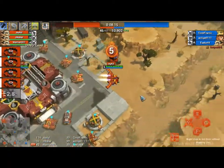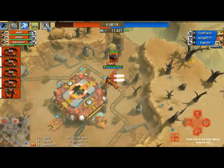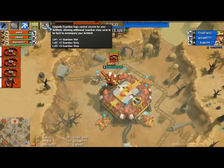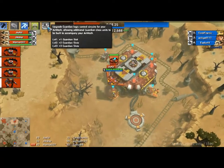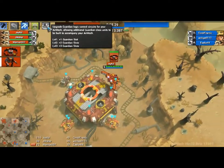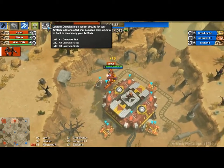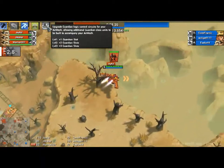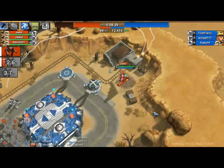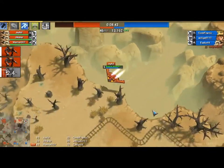I wonder what these boosts are — there are boosts you can unlock and build. Not sure what they are. There's a guardian upgrade — just different graphics. Let's place some bear traps. No more ninja capturing — unless I am the one capturing in a ninja way. Island's mine!